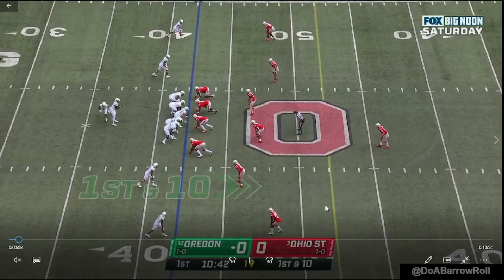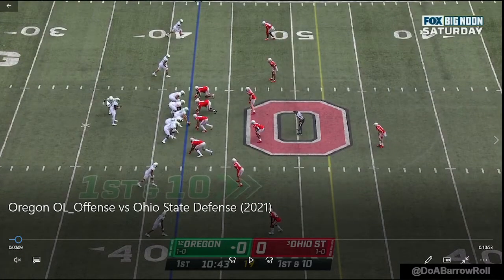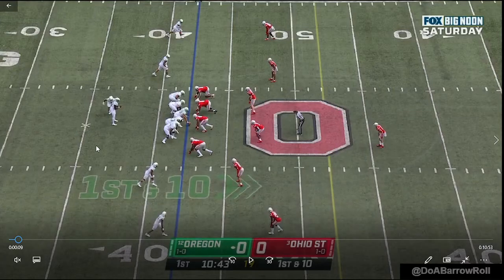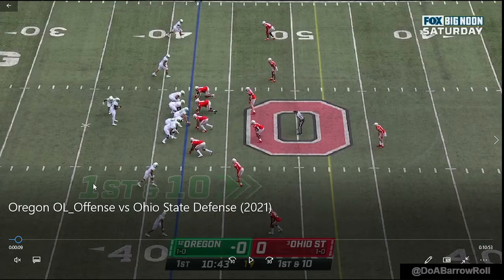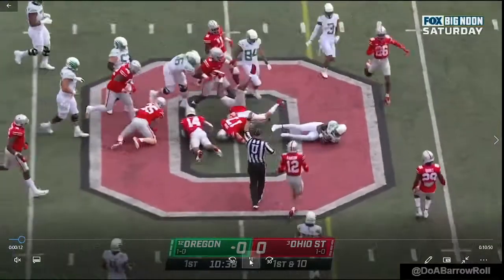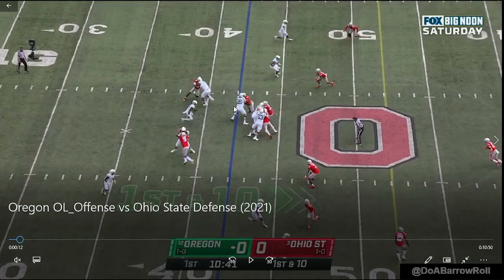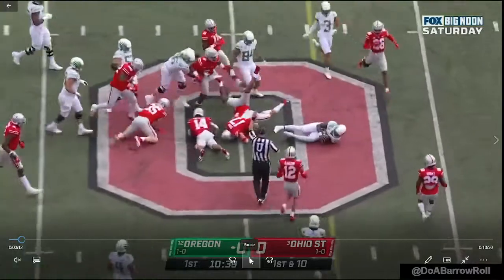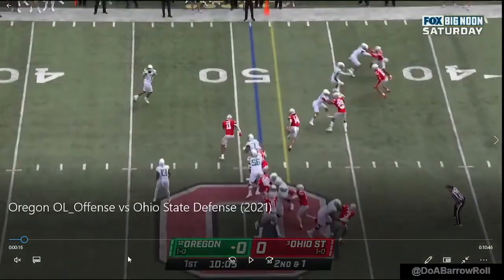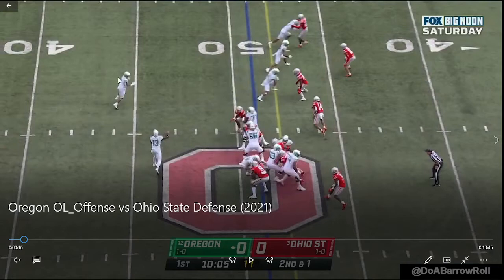Let's go back here. Oregon motions this running back out - a lot of the times that's either A, their only option to throw the ball, or B, it's just a decoy to get one less dude in the box for this QB to run the ball. This play you see a QB draw. Look at that line though - that is amazing ladies and gentlemen, no gray silver hats in the box. We'll take a gain of nine on first down.